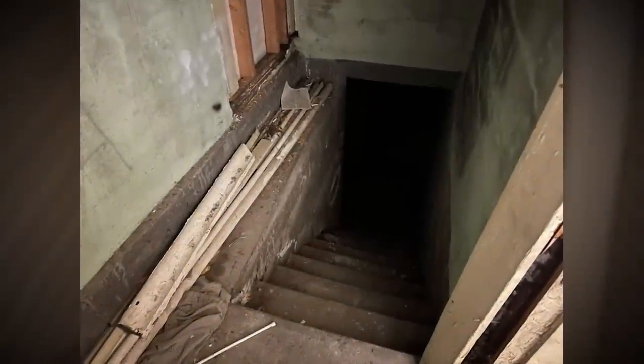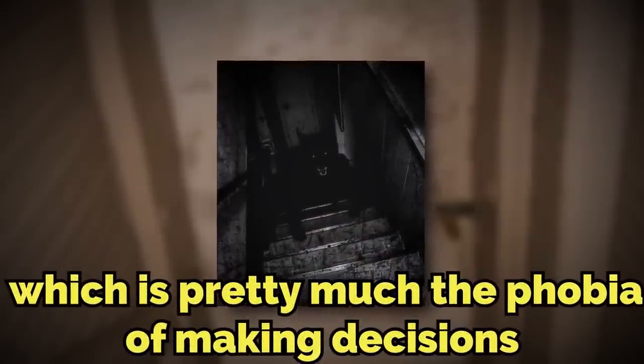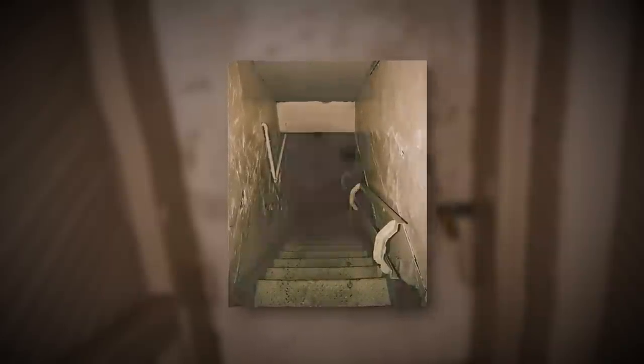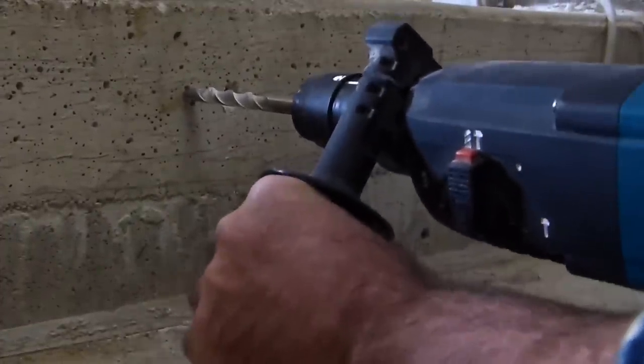The last sub-level for the video isn't so safe, sadly. It's sub-level 1.5, or decidophobia, which is pretty much the phobia of making decisions. It's classified as a class variable, and it gets more dangerous the longer and the further that you're here. The level looks like a series of winding corridors and staircases that connect. The entire level is made out of cement — just plain, ugly-looking concrete — and any attempt to break the concrete has failed.